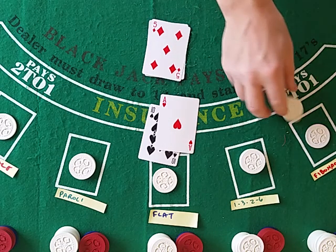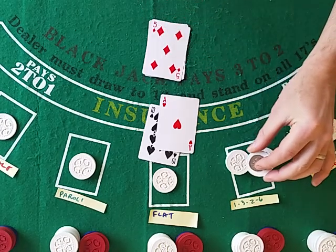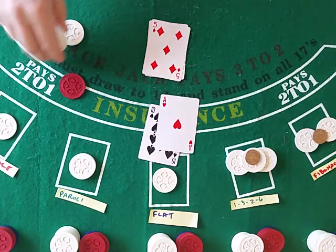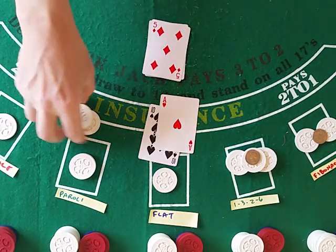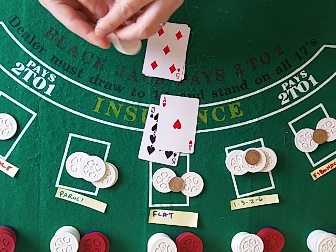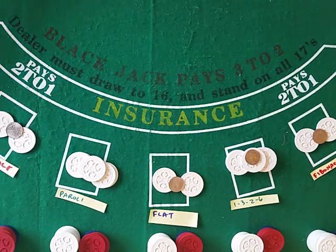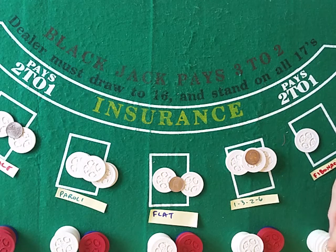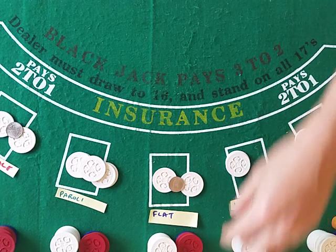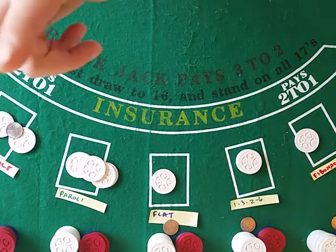Blackjack — pays three to two. That's a quarter but it represents half of a unit. Paroli is at a wager of two, so it's two plus one. Martingale gets one and a half. Fibonacci takes off the extra; the 1-3-2-6, after the three, moves to a wager of two, so it gets to take five and a half units off leaving two. Flat betting, if you haven't caught on by now, is just always that.